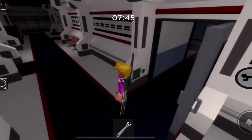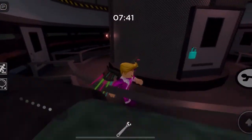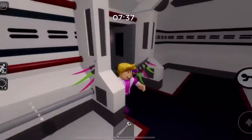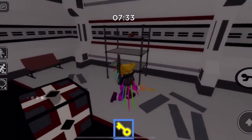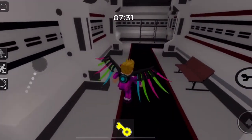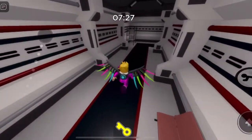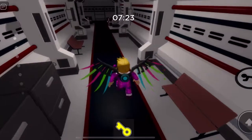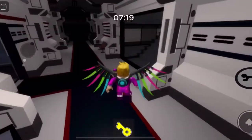Oh my gosh, it's so creepy. A yellow key! I know where to use this, but we need to find the orange key card, and I don't know where it is. Let's see... not there.